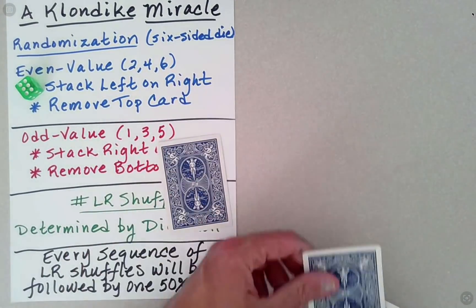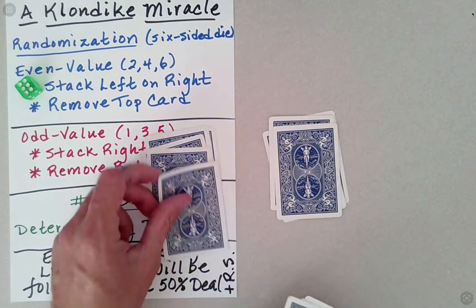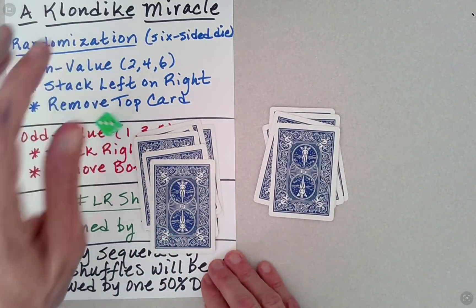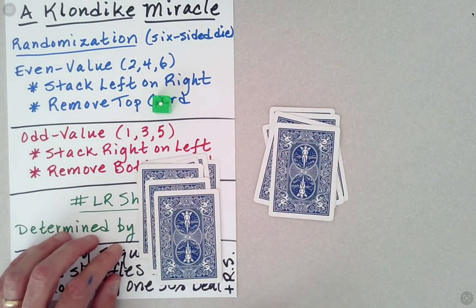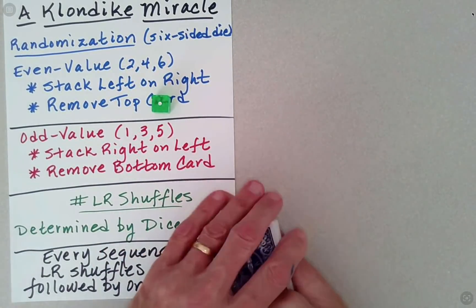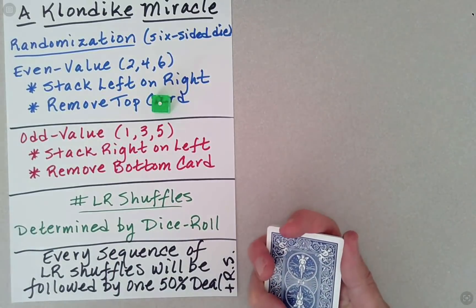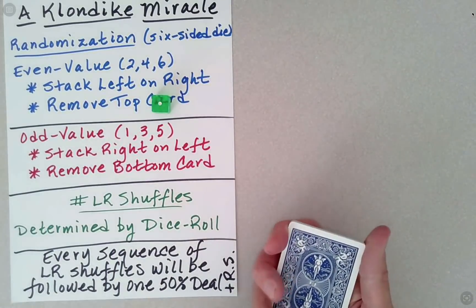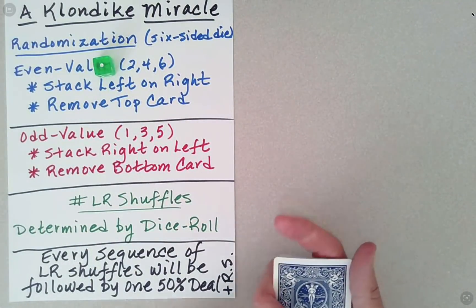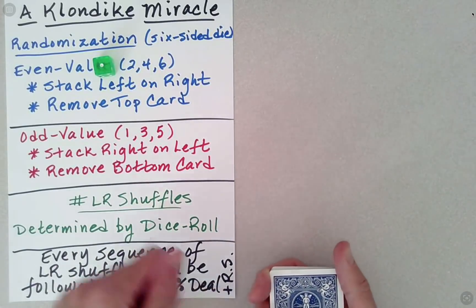And now this is the second LR shuffle. How should we stack these? We rolled one — one is odd — so we stack right on left. And then as mentioned, we do need to just add one more random element that's going to scramble these cards. Because if you think about it, we've been doing left, right, left, right, left, right.